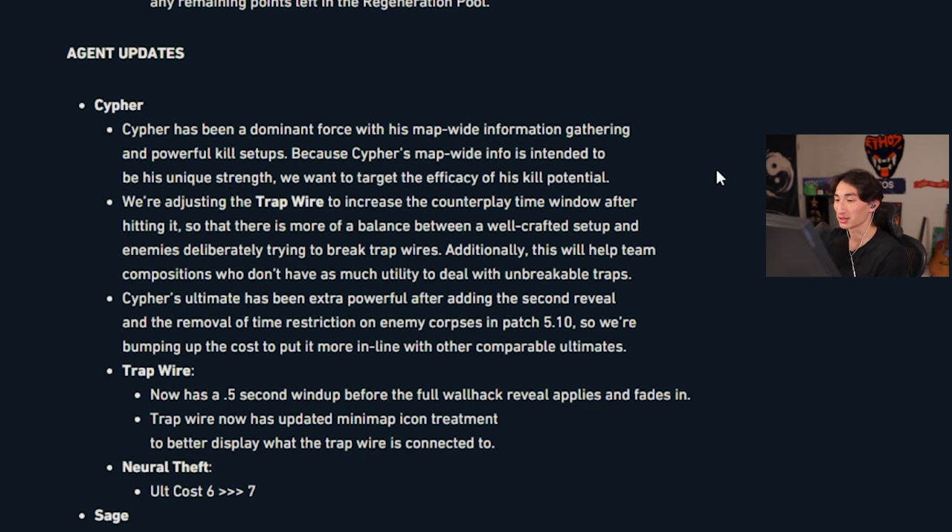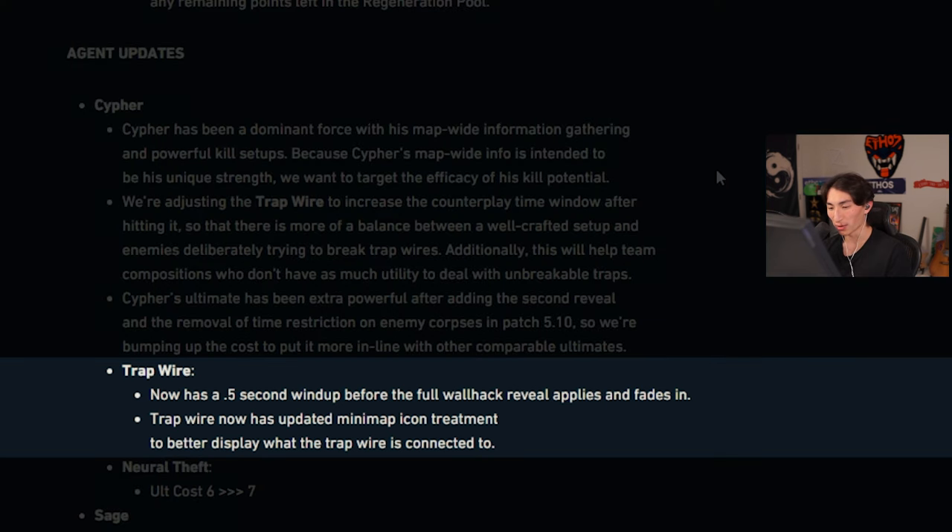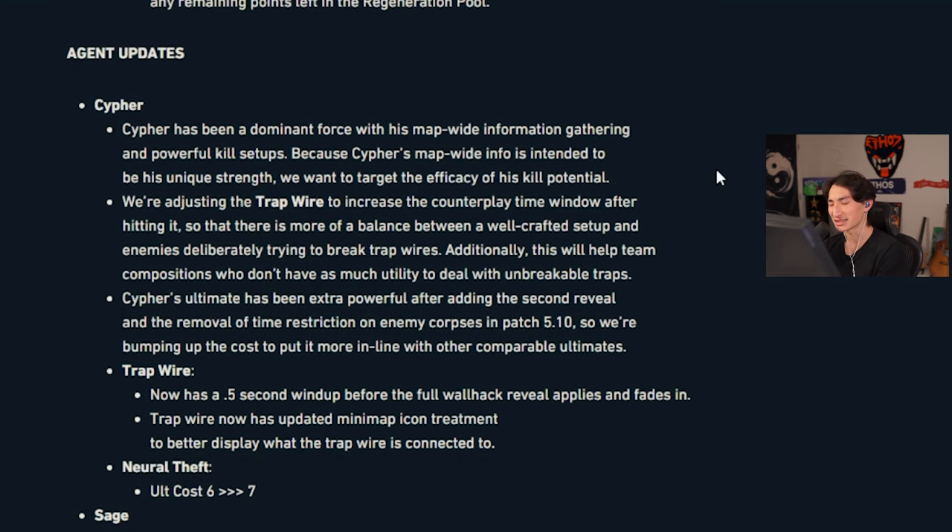Agent update — Cypher. Cypher has been dominant. This is a nerf. Trapwire now has a 0.5 second windup before the full wall hack reveal applies and fades in. So once you hit the trip, you don't get instantly scanned. You can just hit the trip, tank it, and break it as long as you break it within half a second. Most good players will be able to do that — you can just smoke yourself and then break it. Neural Theft cost increased by one ult point. I still think Cypher is a good agent.